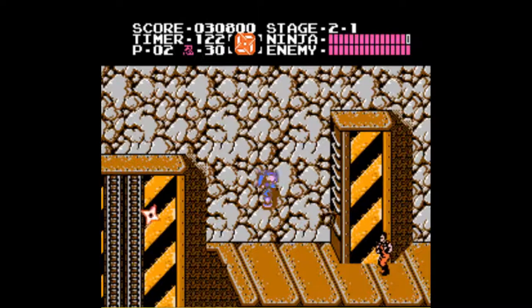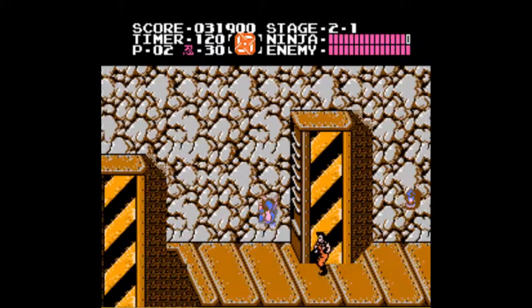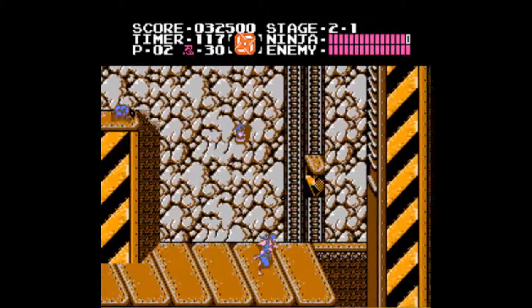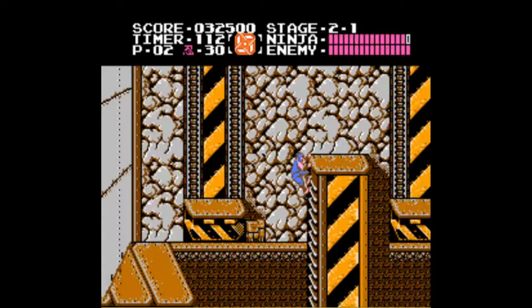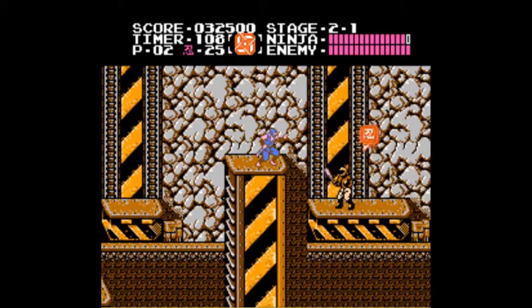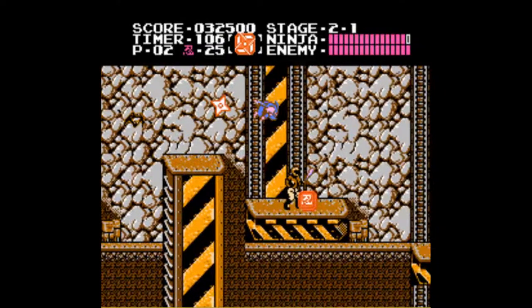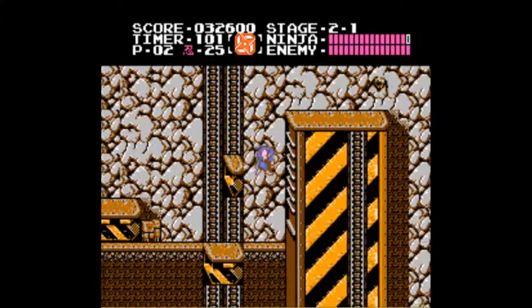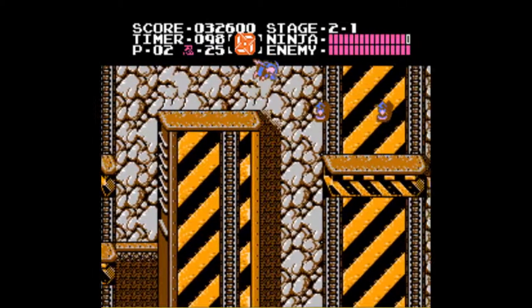This is a good weapon — the Fuma Shuriken. You have the regular Shuriken, which just fires one at a time in a straight line. And then you have the Fuma Shuriken, which acts like a boomerang. It's really handy if you have a lot of enemies to deal with.